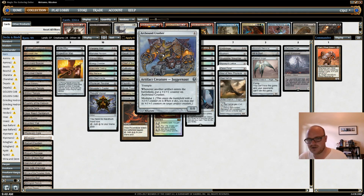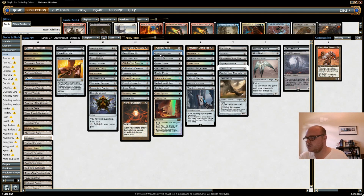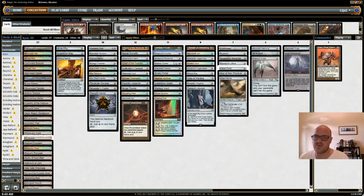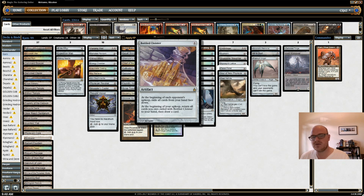Arcbound Crusher is a huge creature who gets larger and larger every time an artifact comes into play. I don't have Arcbound Ravager because this deck is built on a budget, but obviously he would be quite good. Arcbound Reclaimer is also a nice card because it helps me get back artifacts from my graveyard, and the modular counters from both of these guys can be put onto Karn. Bottled Cloister is a very good card draw engine — almost my entire deck is sorcery speed, so the fact that I lose my whole hand during my opponent's turn doesn't matter most of the time, and I just get to draw an extra card every turn.